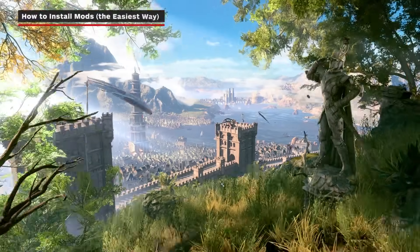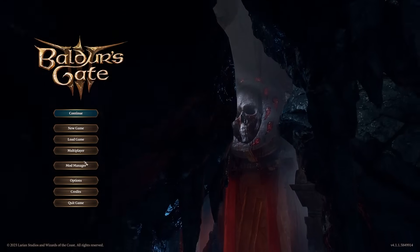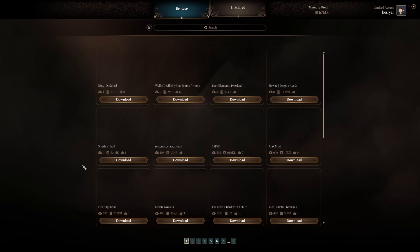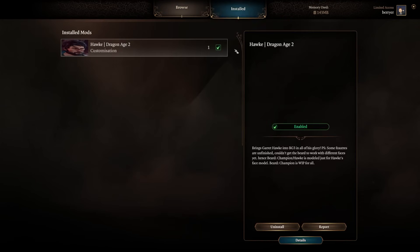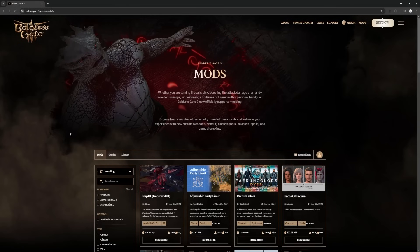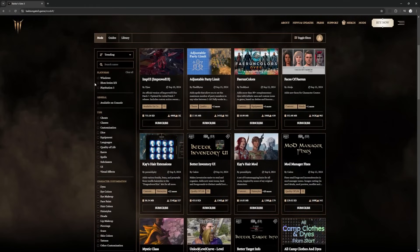The in-game mod manager is accessible right from the title screen. This is by far the easiest way to mod your game — you can just click download to add a particular mod, then double-check that the mod has a green checkmark next to it to ensure it's installed. If you'd rather browse on the Baldur's Gate 3 website, you can search, filter, and subscribe to mods directly from there, and they'll be added to your in-game mod manager.